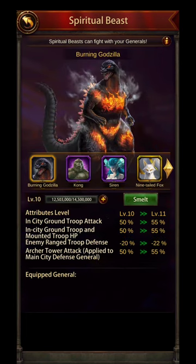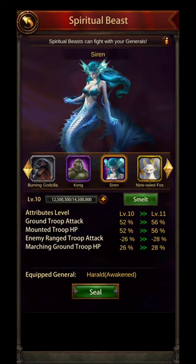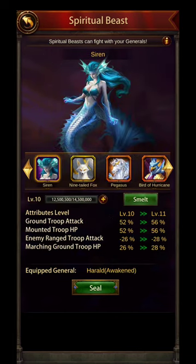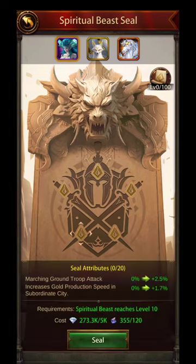I couldn't figure out why it automatically only picked the Siren, the Fox, and Pegasus, but when I went back to the instructions, apparently those are the only three Spirit Beasts that are included in this. So even if you have King Kong, or if you have the other Spirit Beasts, it only is including these three right here.